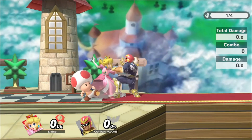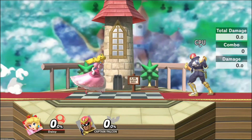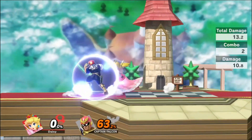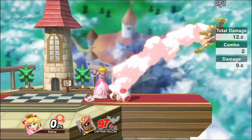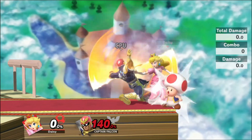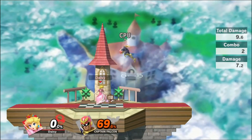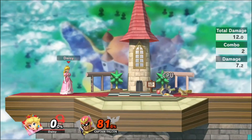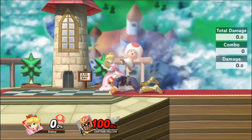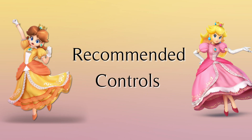Grab Game: Peach's throws are actually quite good compared to the average character in this game. Because of this, it is important to mix them into your pressure so that your opponent has yet another option they must be wary of, otherwise they'll be taking hefty amounts of damage from sitting in her shield. Forward Throw is best used to push opponents off stage, to set up for edgeguards, or simply to take stage control. Back Throw can be used similarly, but also doubles as a kill throw at later percents, especially near the ledge. Up Throw is probably her least useful, but can occasionally be used to set up juggles against characters with poor landing options. Down Throw is her main combo throw and allows Peach to rack up good damage even up to later percents.